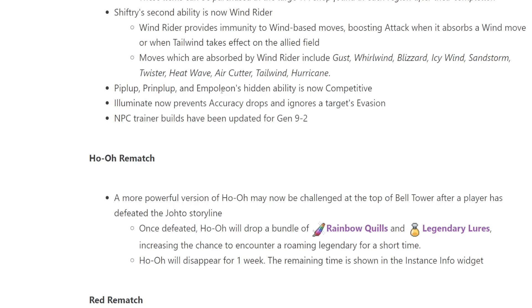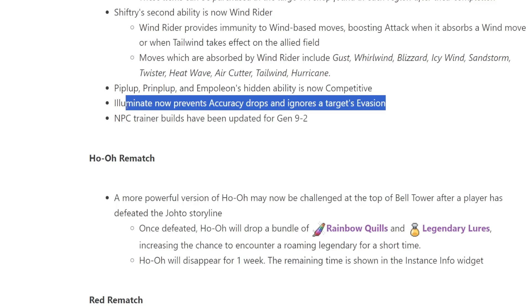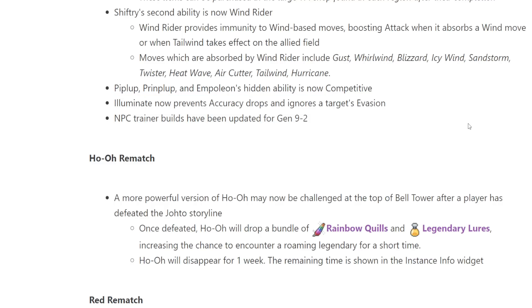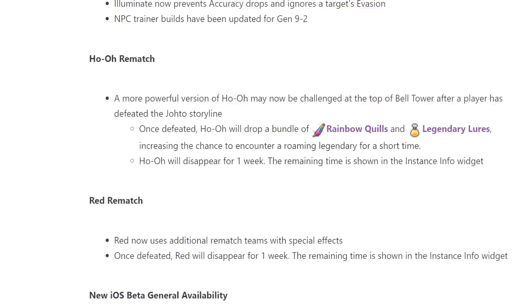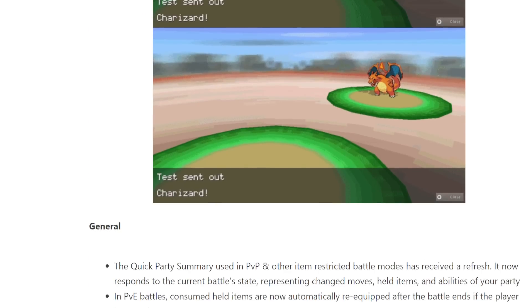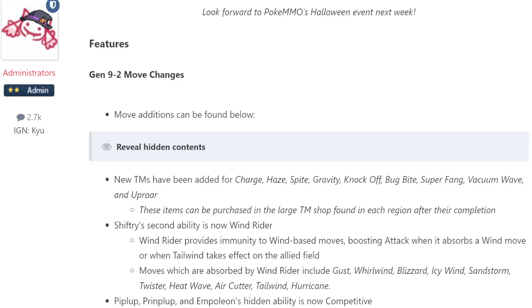Piplup, Prinplup, and Empoleon now get Competitive. Illuminate now prevents accuracy drops and ignores a target's evasion — giving Illuminate an actual in-battle use, since normally it's not very good. I'm not seeing the Hydreigon change that people were talking about; I don't know if we just haven't gotten there yet.